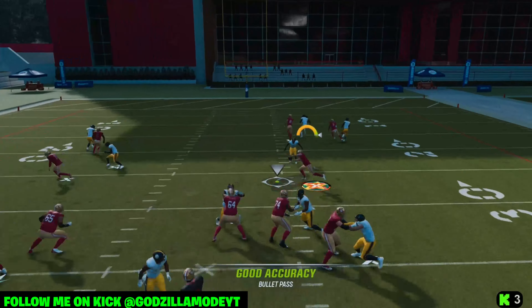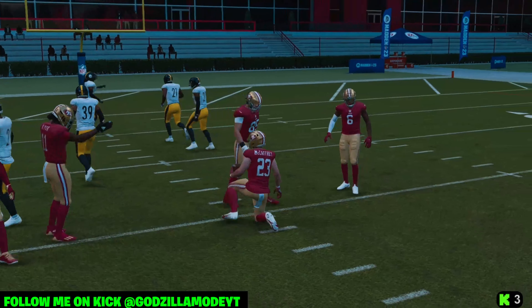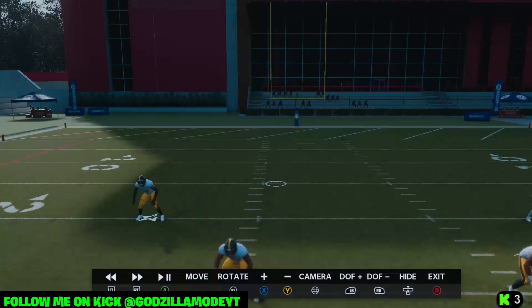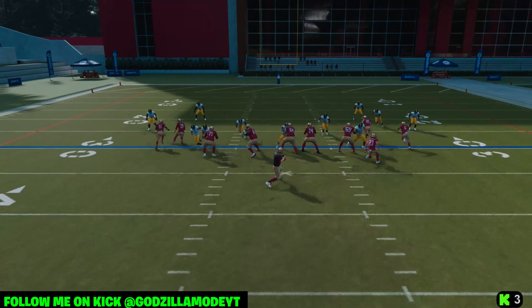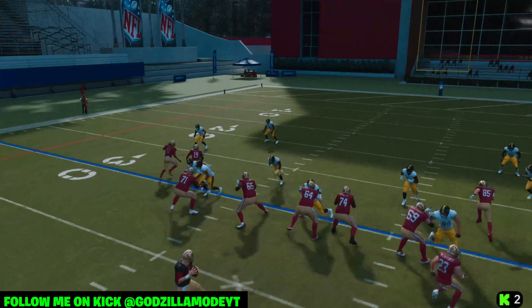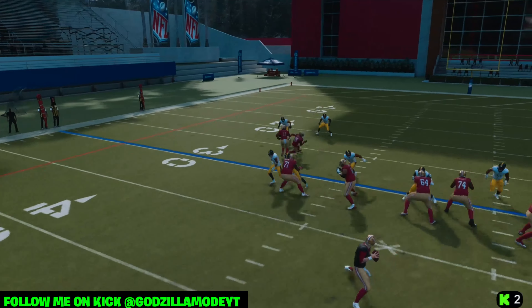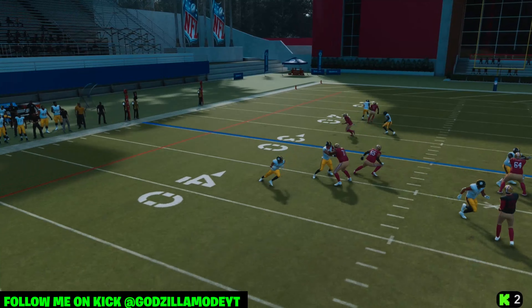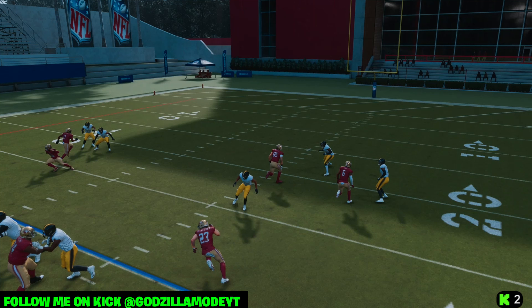You have to snap and throw to the halfback quickly — you need to know that's who you're going to and make that quick read. Against a zero blitz you can't be slow, because you're going to get sacked. You see the edge pressure there — number 65 isn't even blocking correctly. If I wait for that post route it's not going to get open in time, the ball could get intercepted under pressure. So make those quick reads.